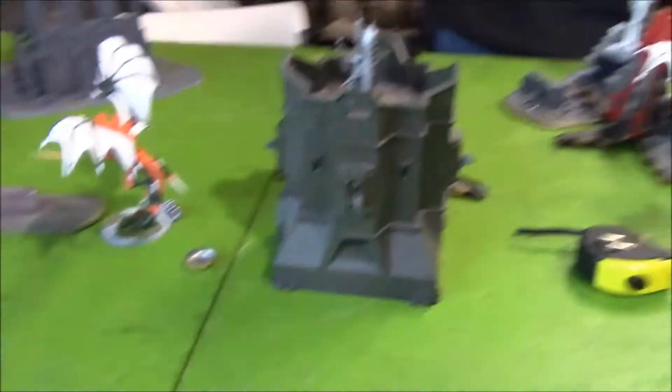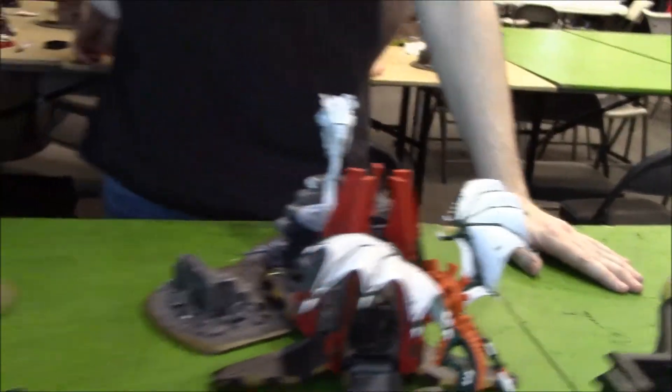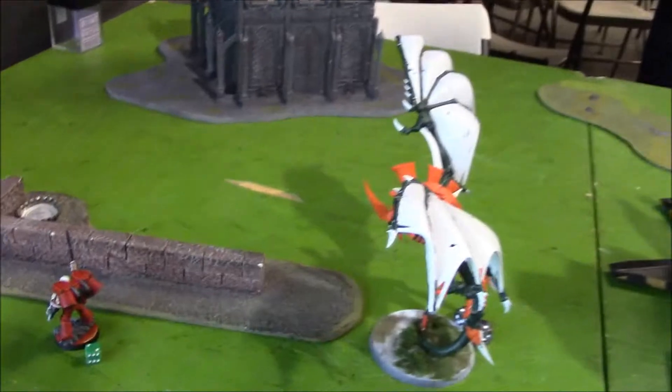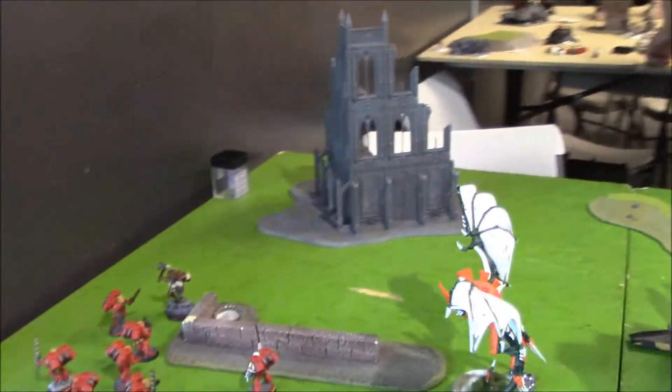End of turn five going into turn six: over here he tried to kill the Drop Pod — it has one hull point left. Over here, shot into this squad, killed two of them, and put one wound on the Priest. Going on to my turn six.